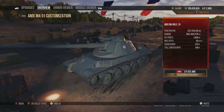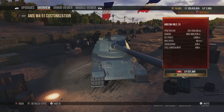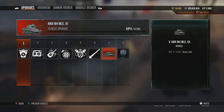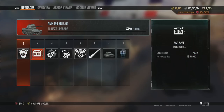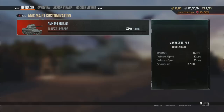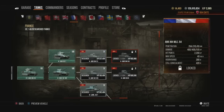The next tank — the AMX M4 51 — is actually pretty okay, especially when you get the top turret upgrade. You get more hit points, better view range, and the turret looks more like what you'd see on the tier 10. Engine upgrades are essential with the French heavies because they're so sluggish stock, but once fully upgraded they feel a lot better. You start getting nice alpha damage — around 570 with the top gun.